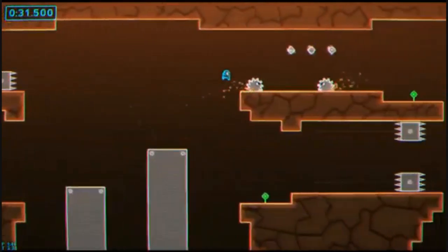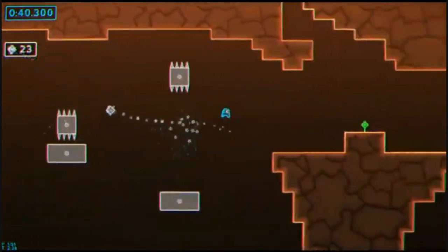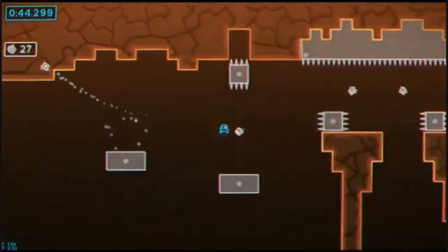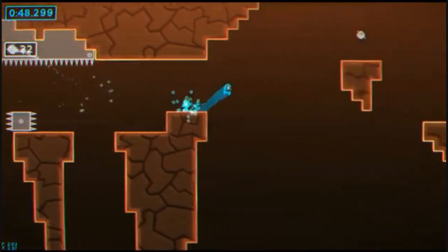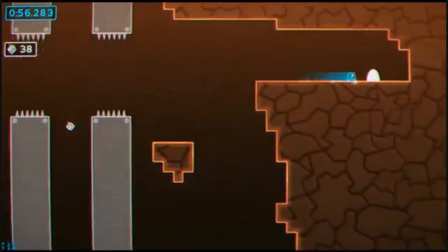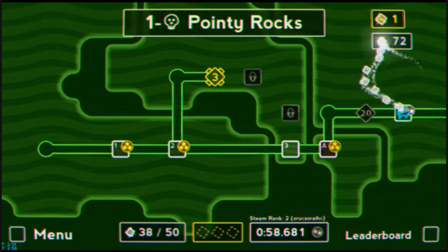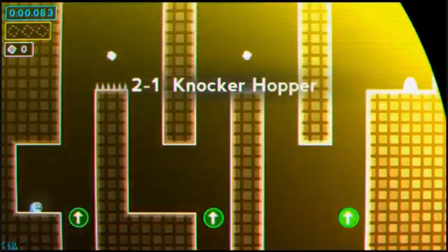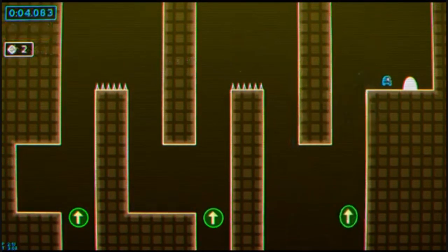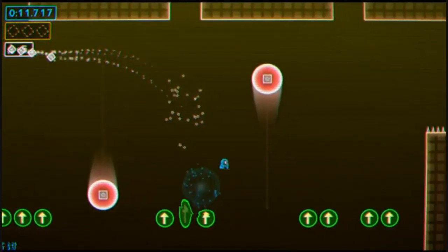Earlier in the level we did an intentional restart — that allows the cycle to reset and gives a much more favorable cycle to make it through the end of the level. Depending on how much silver you want to collect, you can actually restart intentionally up to three times to make the cycles better. The general rule of thumb is that you want at least 100 times the world number minus 15 in terms of silver by the end of a world — so that's 85, 185, 285, etc.